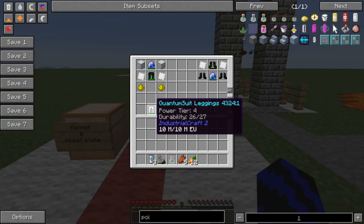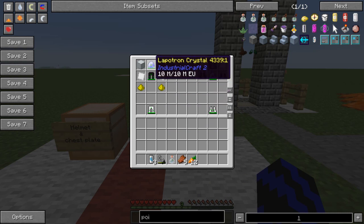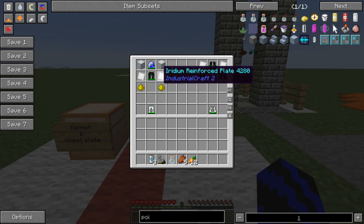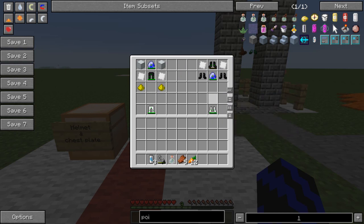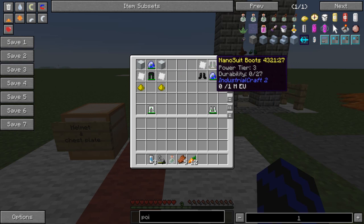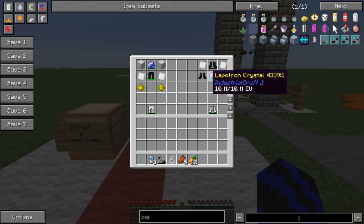For the leggings, you are going to need nano suit leggings, a lapiston crystal, two basic machine cases, two iridium reinforced plates, and two glowstone. For the boots, you are going to need two rubber boots, one nano boots, two iridium reinforced plates, and one more lapiston crystal.